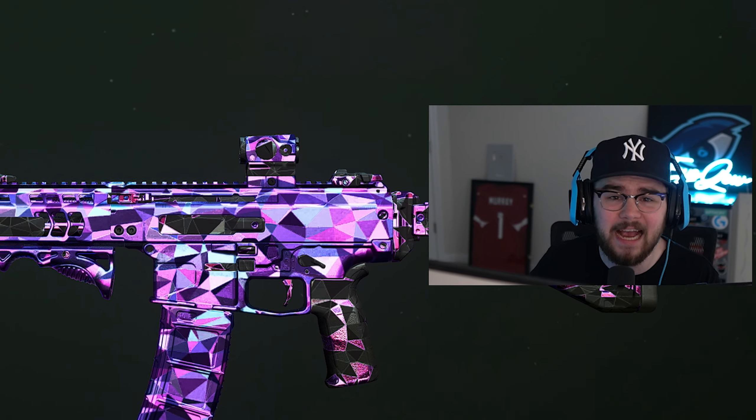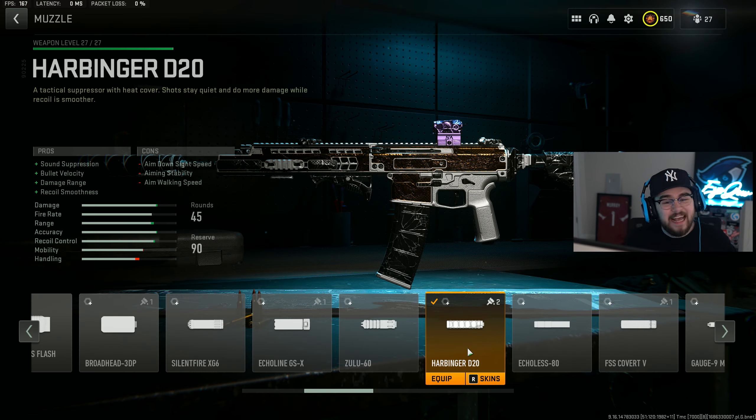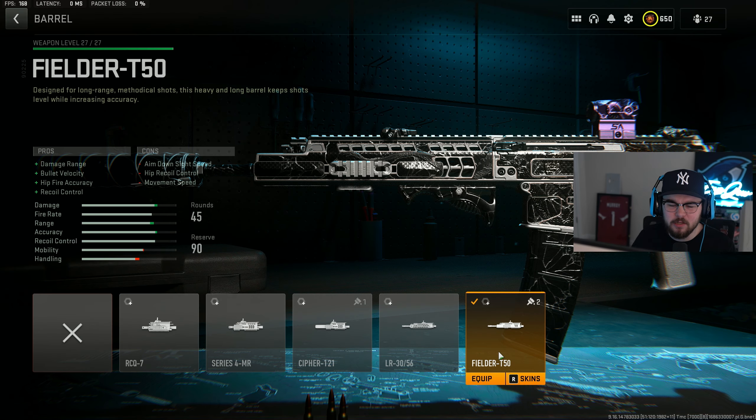The ISO Hemlock did get nerfed recently, making it feel significantly worse, so I've got you guys with an updated build. Attachment number one is still the Harbinger D20 suppressor, giving you everything you need — sound suppression, bolt velocity, damage range, and recoil smoothness. For the tuning on the suppressor, I completely maxed it out for recoil smoothness and completely maxed it out for bolt velocity.